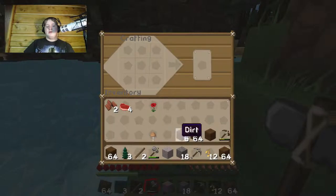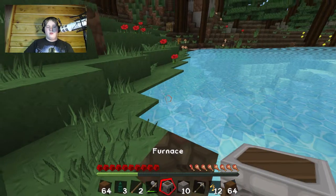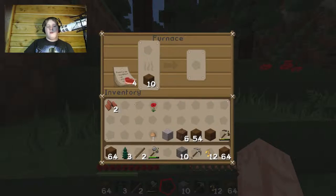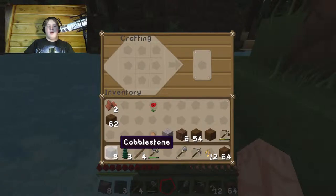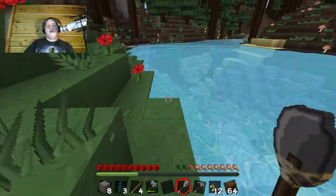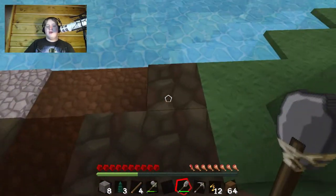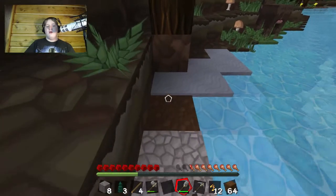Why not make it 12 logs? Alright, we should make a furnace. And we need sticks — oh wait, we didn't even need sticks. Good times. I think that was a hoe. And since we're right next to water, it should be pretty easy to grow stuff. You can plant on whatever the hell this is — I guess this is just dirt actually. I thought it was something else.